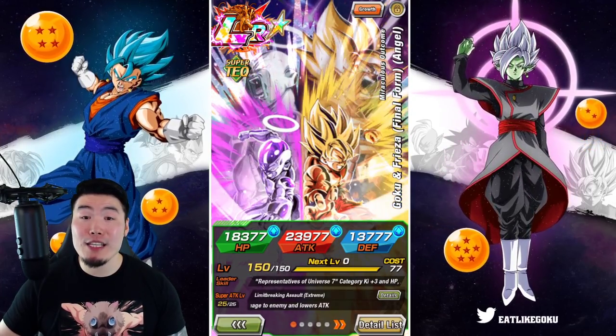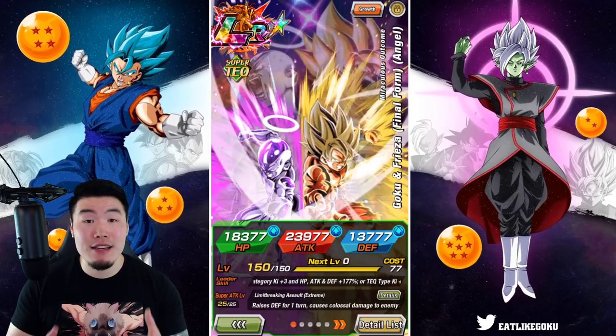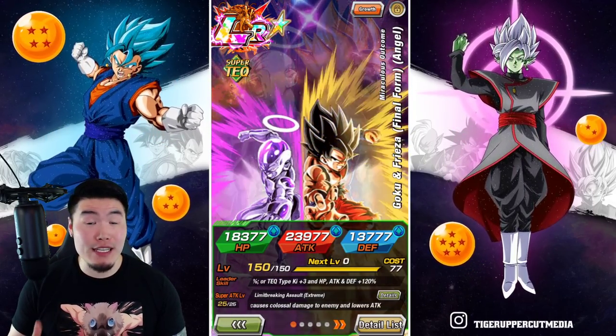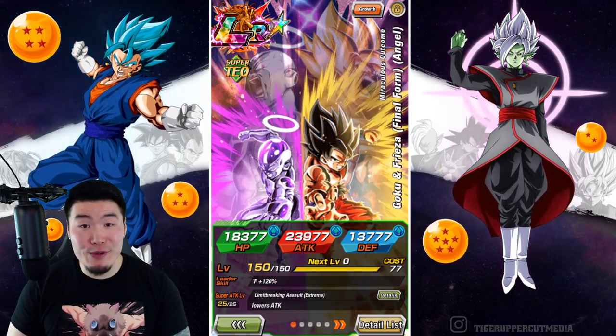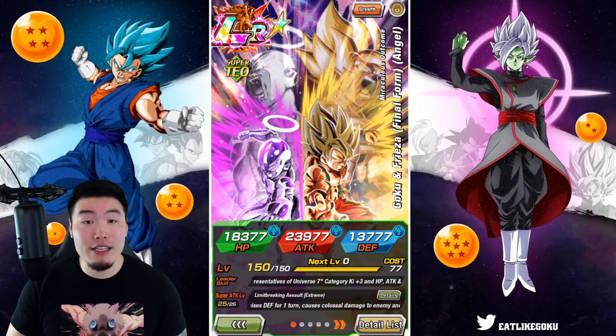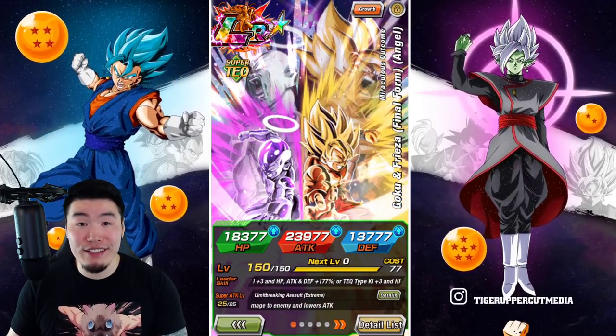What's going on guys? Welcome back to another Token Battle video. As I'm sure you guys already know, the Reps of Universe 7 category team has received a pretty significant upgrade over the course of the 6th anniversary, with all of the summonable LRs, the Extreme Z Awakenings, and even the free-to-play units are really, really good.